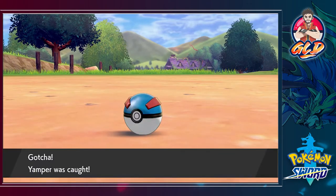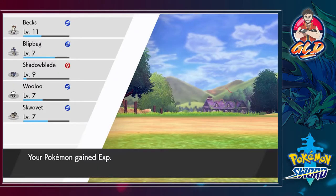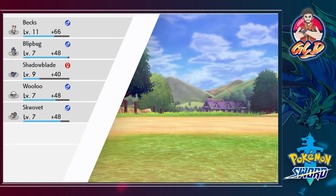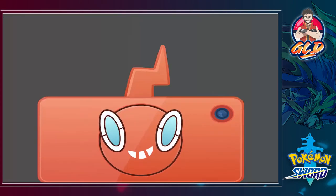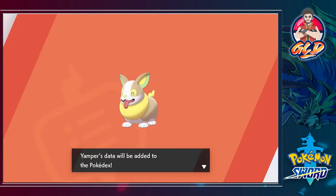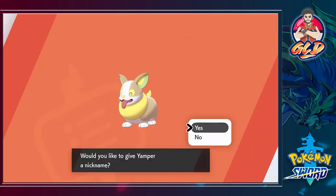We're getting experience points and here's the Pokedex entry: Yamper, the puppy Pokemon, electric type, one foot, 29 pounds of pure cuteness. This Pokemon is very popular as a herding dog in the Galar region. As it runs, it generates electricity at the base of its tail.